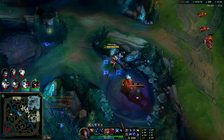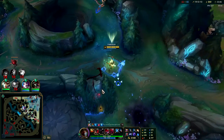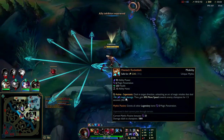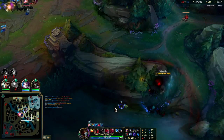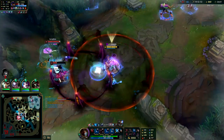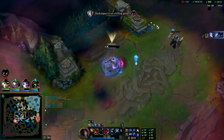I think Veigar is looking to cheese — I would not be surprised if he was looking for a quick Q, R on somebody. My R does nearly 3,000 damage. I have a bunch of penetration from Rocket Belt and Shadow Flame as well. R into him — Q, E — I can't move. That was so scary.